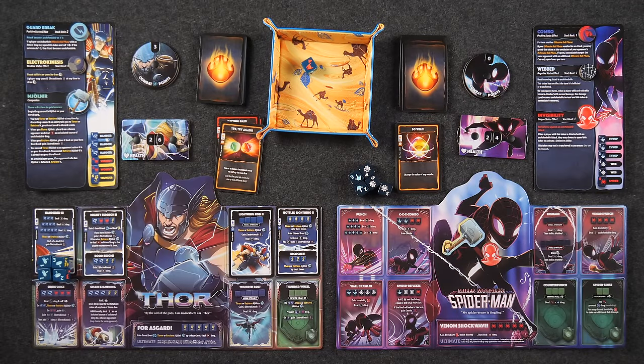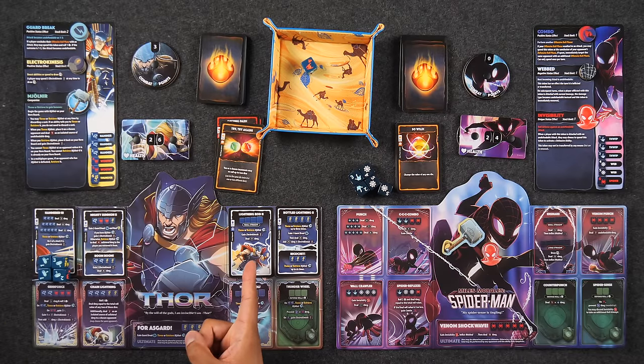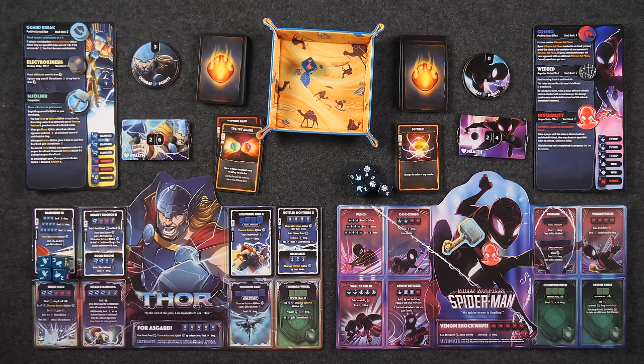That's a small straight — one, two, three, four! Lightning Rod 2: throw or retrieve Mjolnir, gain Electrokinesis, and deal nine damage. That's awful. I think I have to go with it — it's better than the six damage I was going to get here. I'll transition over to Lightning Rod 2. That's why I upgraded this thing.